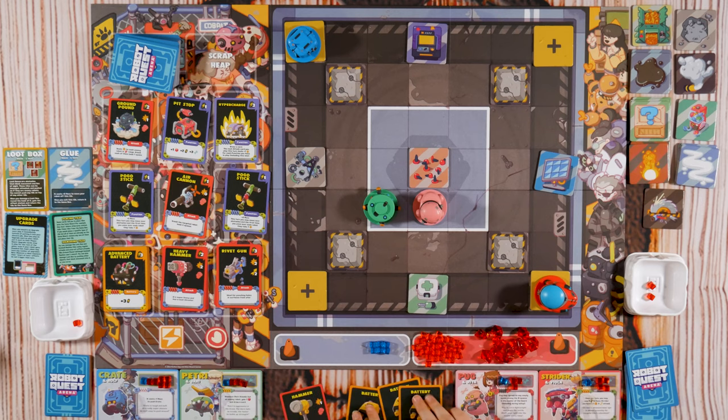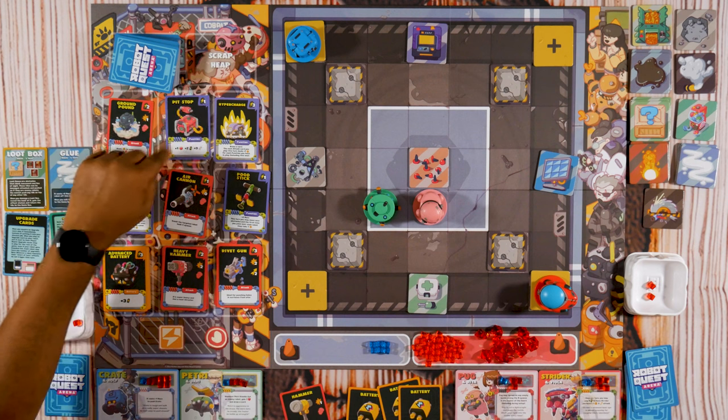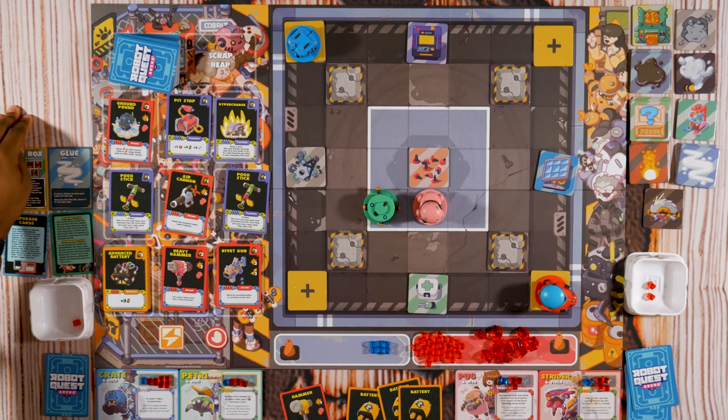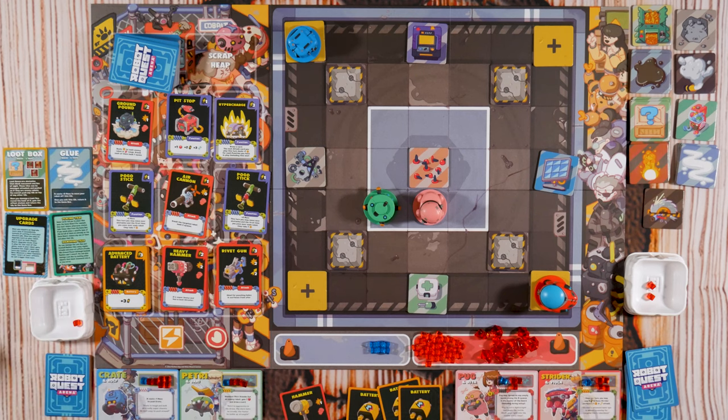I'm gonna first use hammer on you. Convenient. Then I have three batteries. I'm going to buy — and they replace immediately so you could buy and then buy what comes out. Pit Stop gives you one victory point, two energy, and repairs three. Ground Pound deals damage to each enemy robot in melee range and knocks them back one space. Pogo Stick lets you move two and move over obstacles and robots — each robot you pass over takes one damage.